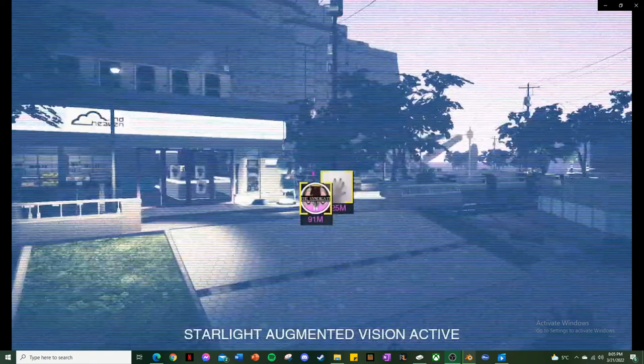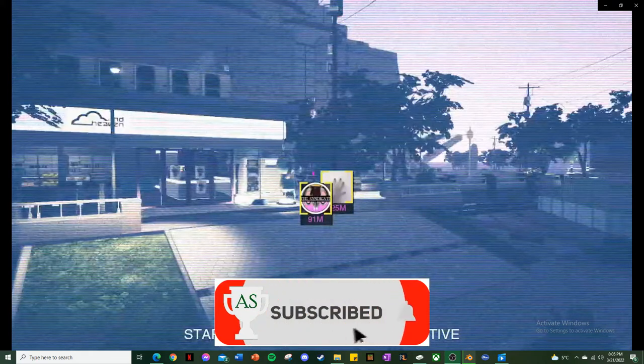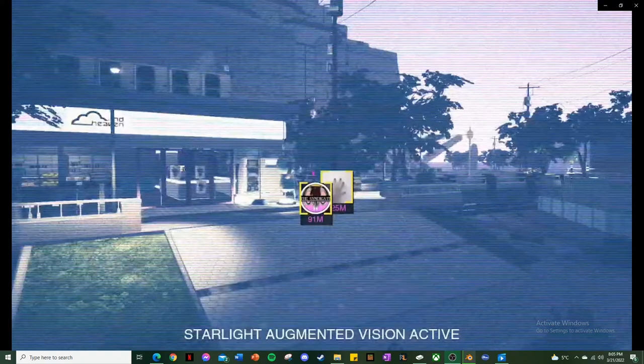Hello everyone, welcome back to another Achievement Guide. My name is Achieve Steve. Today we're going for the 5 Helper Ghost Achievements — it's for helping something ghost, depending on which ghost it is. As I'll show you here, you're going to be looking for those ghost symbols, like that hand there as we can see on the screen. Please don't forget to like, comment, and subscribe if you enjoyed this video. Let's jump right into it.